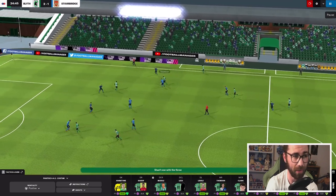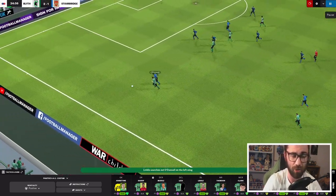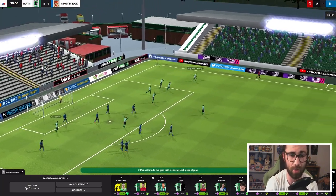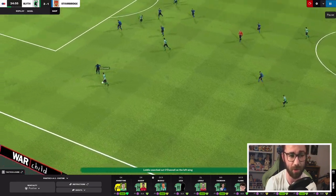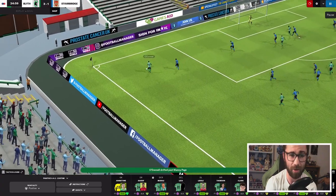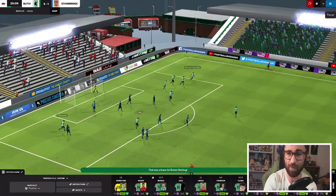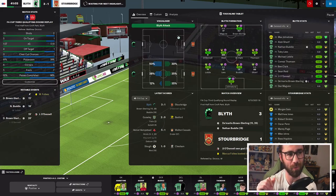25 minutes gone. Brown Sterling trying to get onto the ball but he didn't quite manage it. We recycle possession with O'Donnell, trying to make up for that early own goal. He crosses to Brown Sterling — it's an absolute replica of the first goal: a cross from O'Donnell to the far post and Brown Sterling nods it home. That is his ninth goal for Blyth Spartans. O'Donnell has had a strange game — two assists and an own goal — but it gives him an 8.1 rating, so we can't really complain. He's been really good on that left-hand side, very consistent.